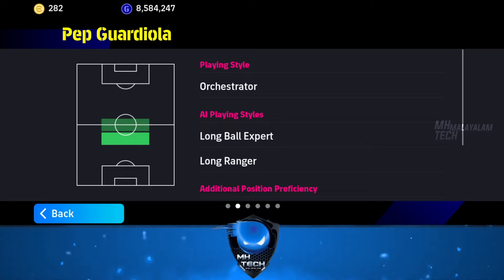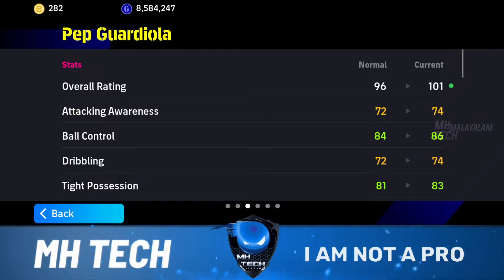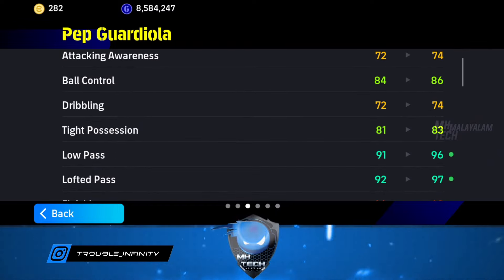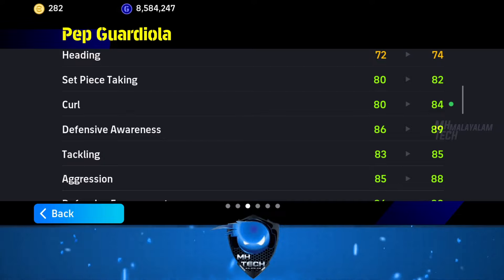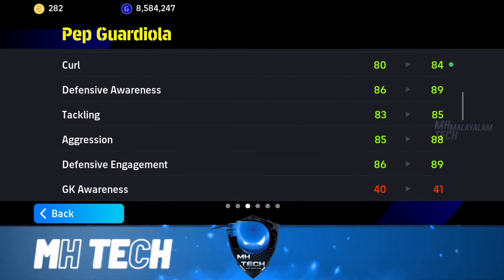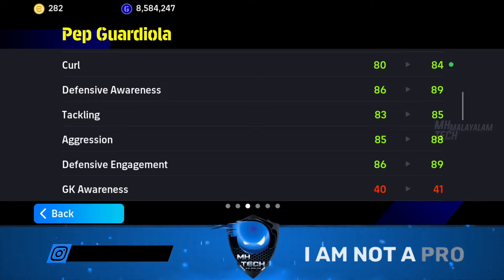If you use the Key Moment Pass, you can use the Orchestrators. If you use the main abilities, you can use the competence. When you use the Low Pass or the Loft Pass, you can use the tight position, the Main Agency, and the Defensive Attributes. The Defensive Attributes such as Tackling and Aggression can be used to keep. You can use whatever card you need.